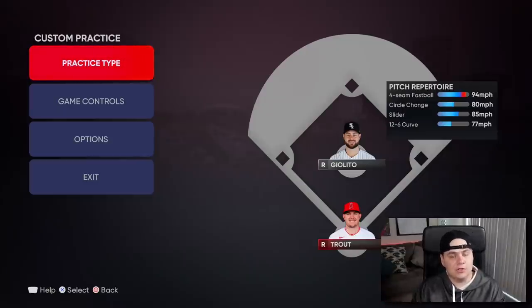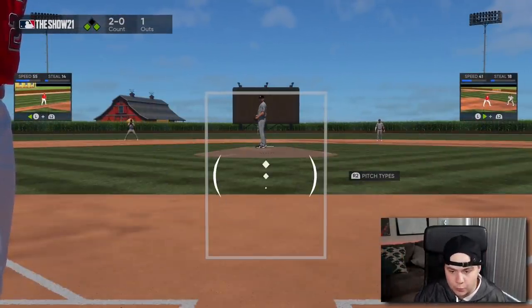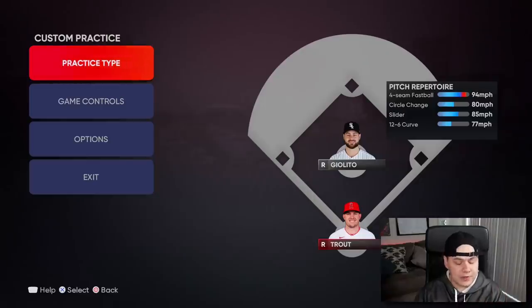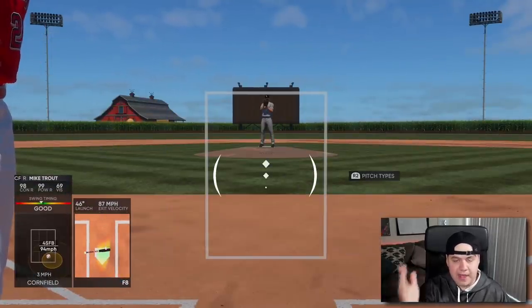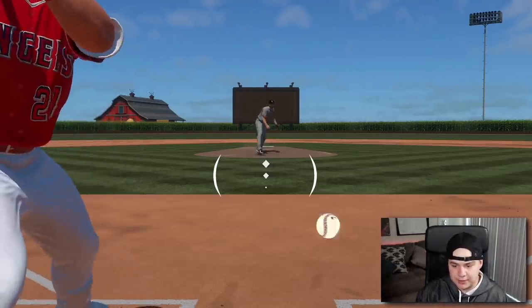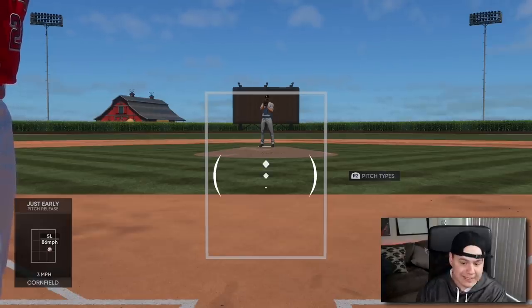The best place in the game to practice these tips is the custom practice mode. This mode lets you create any situation you can think of. For example, you can go to team practice and put a runner on first, a runner on third, with a 2-0 count and one out — and you just play it as the game plays it. A cool addition they added this year is you can tell the game what pitches you want to see and what location you want those pitches to be at. So if you're not very good at hitting outside sliders, you can tell the game to have Lucas Giolito only throw sliders on the outside zones. This is a good way to hone your skills on a certain pitch you might be struggling against.